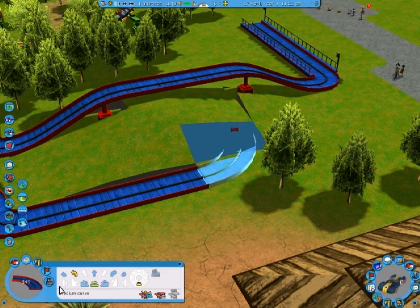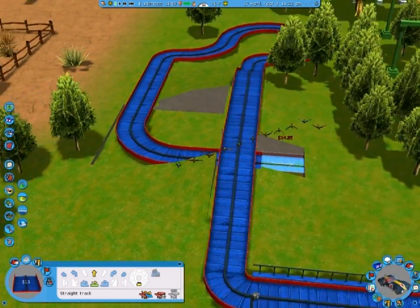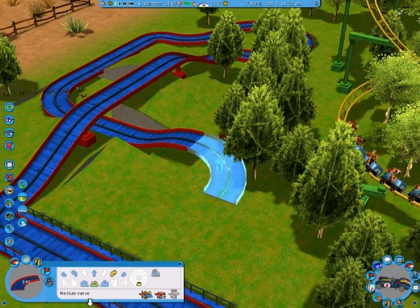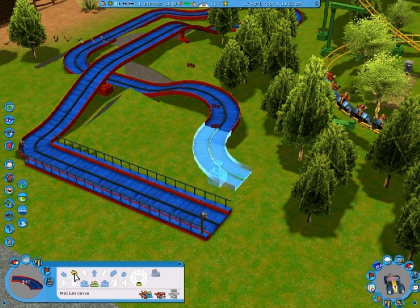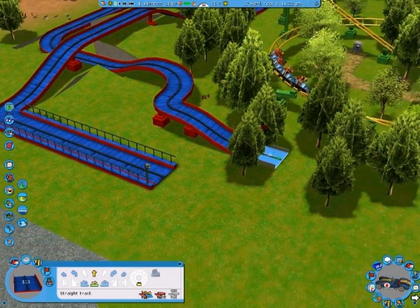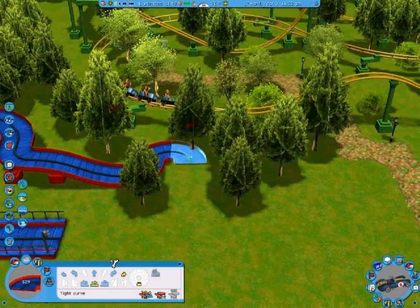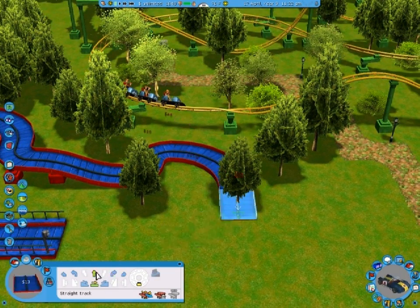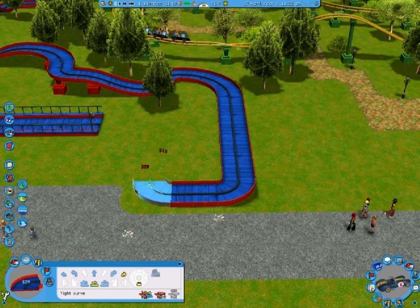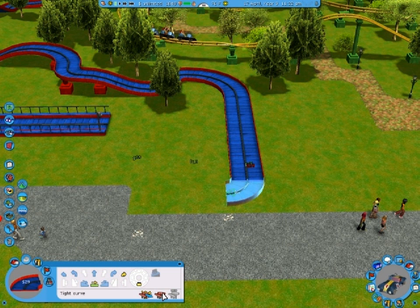We'll have this be sort of a little... I don't like that cut, but we'll fix it. There's a smoothing tool, I think. Kind of a nice gentle little hill. First thing comes down, it does a bit of a turnabout — is that even a thing? And we'll have it come all the way out to this path here.